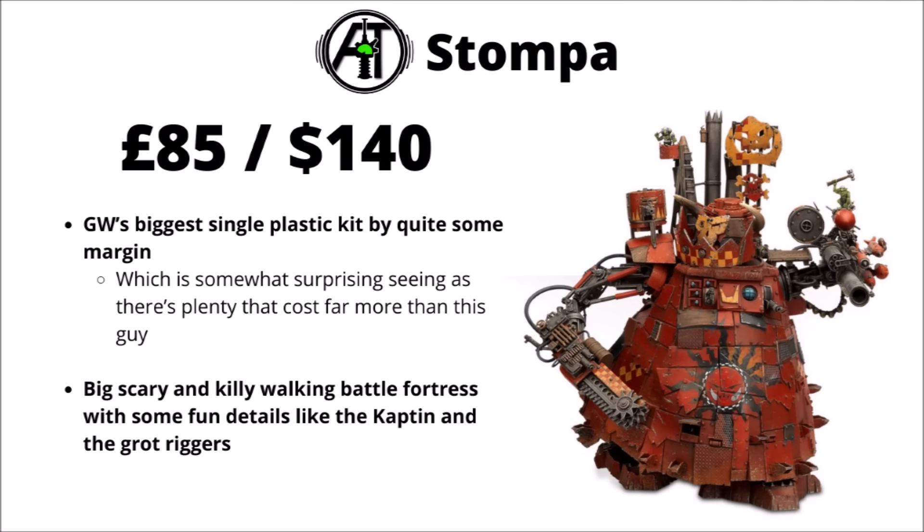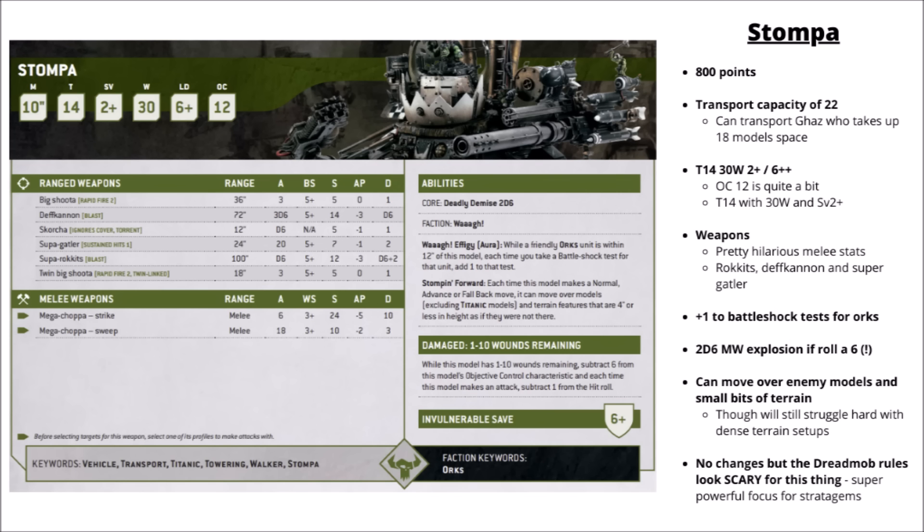Next we're onto the Greenskins' scrap creations. The Stompa is £85 or $140, notable as the single biggest plastic kit Games Workshop makes by quite some margin - it towers over things like Imperial Knights despite costing £20 less. In-game at 800 points it's considered on the over-costed side, though it can still be a problem unit for armies that don't have guns powerful enough to handle its Toughness 14 and 30-wound profile. It has a big transport capacity, three major guns with the Super Zzap Gun, Deth Kannon, and Supa-Gatler. In melee its combat weapon has 6 attacks at Strength 24, AP 5 and Damage 10 - kind of hilarious. In the Dread Mob at least casually, it's not a bad choice: get a Mek to make it hit on a 4+, take hazardous checks to get sustained hits on all the guns, then use either the Dakka or bigger shells strat each turn for legitimately scary shooting.